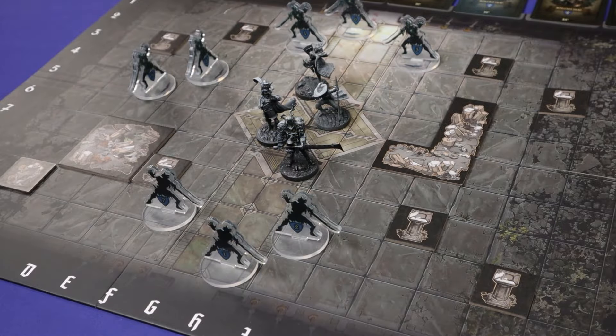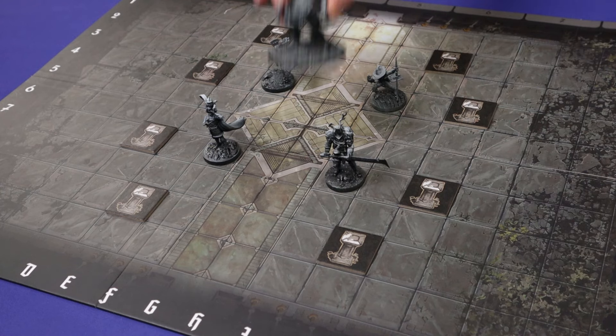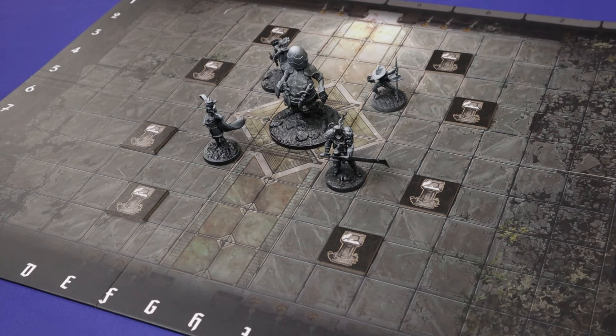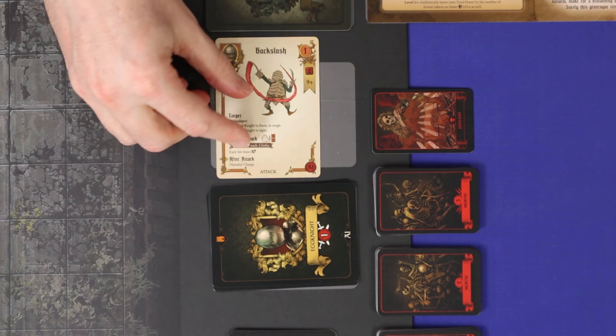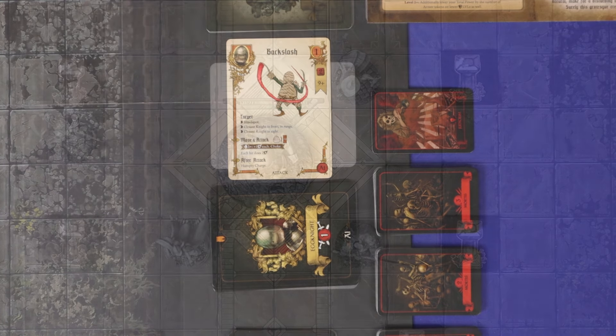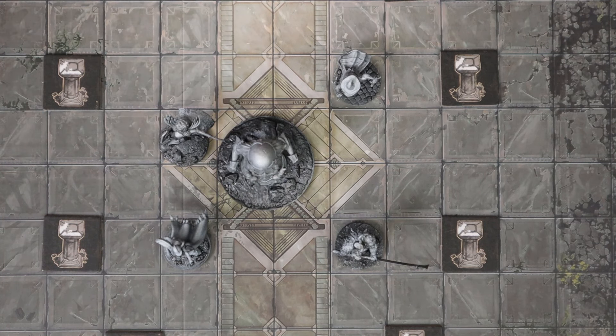Kingdoms Forlorn has a range of Clashes, including against simple mobs, boss battles, curses and more. The objective is generally simple: kill all the enemies before the enemies kill all the knights. The battle sequence is straightforward. First the enemies act, then the knights. The enemies are controlled by an AI card, choosing a target and then moving towards it and attacking. Knights get two actions each, a move and an attack in either order, plus free actions if applicable. This is repeated until one side has won.